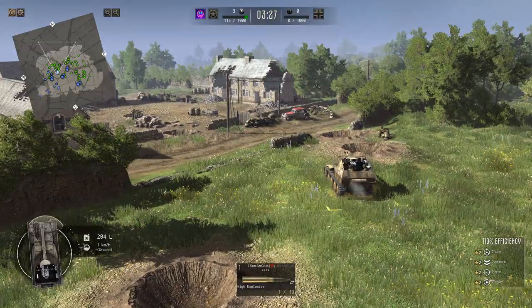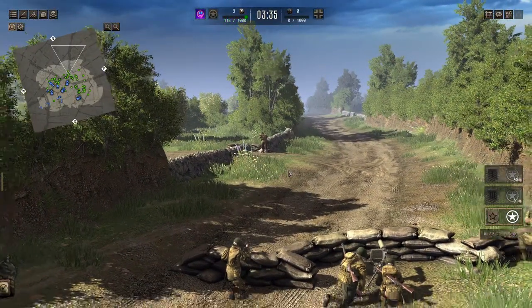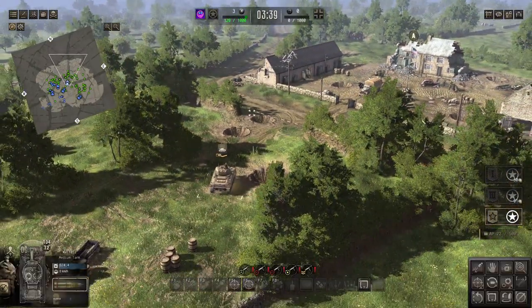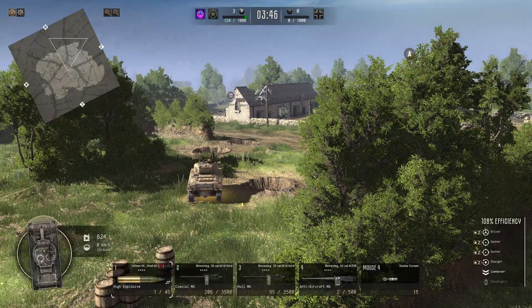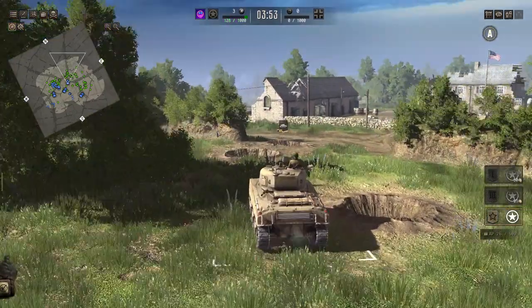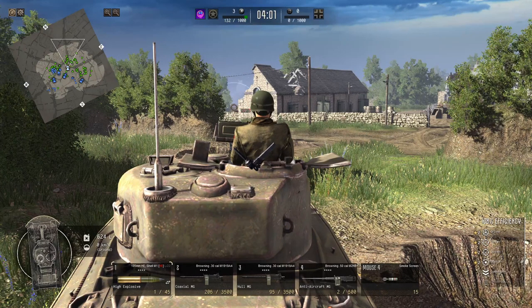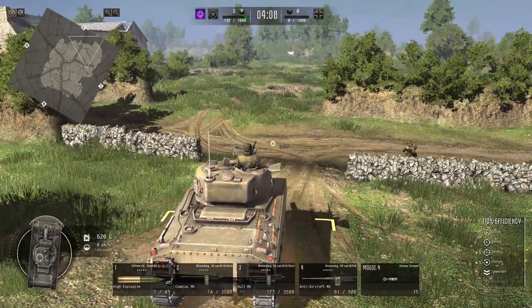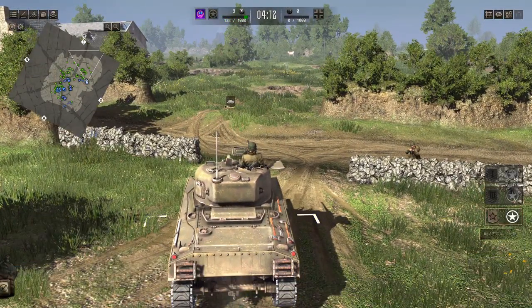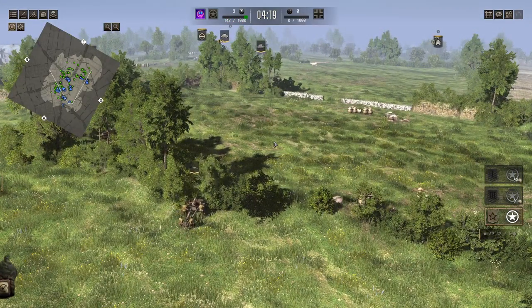I'm going to keep the armor just here for now. We don't want to put them right here because we want to see what they've got first. That's fairly good - he should be able to get around down the road, so if they come up with infantry, armored fighting vehicles, half tracks and stuff, he should be able to knock out a lot of their troops. He's in a fairly good spot, in cover and concealed somewhat, but he can also get some rounds down range. Now we wait - another couple minutes and they'll start to come in.